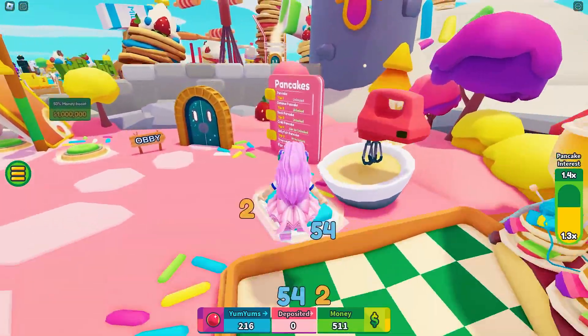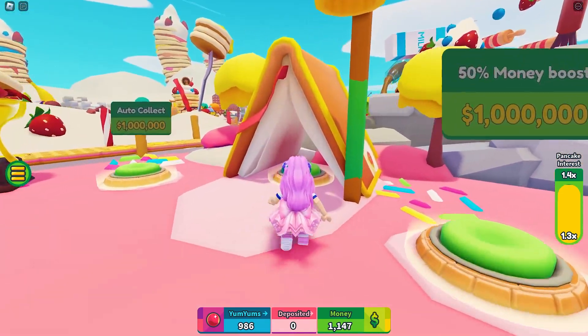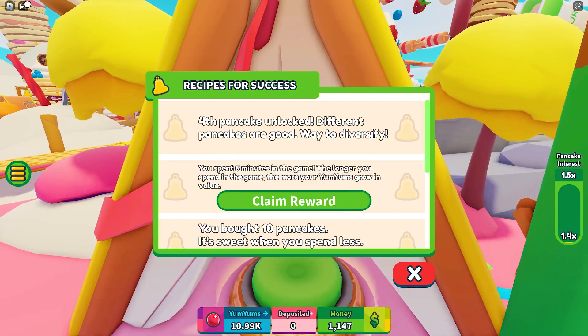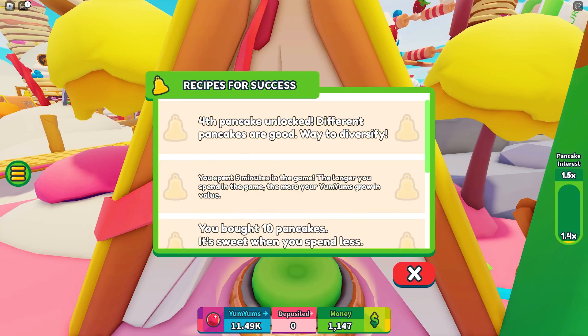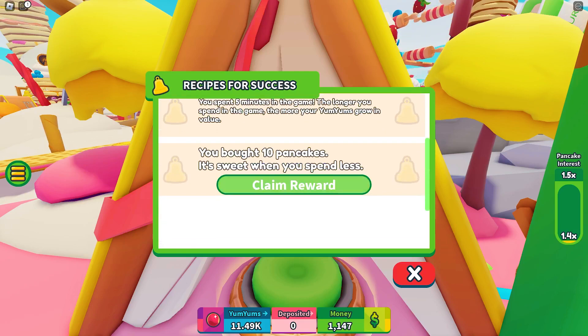The recipe book is right over here. I can claim the first reward by unlocking the fourth pancake, which is equivalent to tier four. The second is for spending five minutes in the game, which is very easy. Finally, the third is buying 10 pancakes.